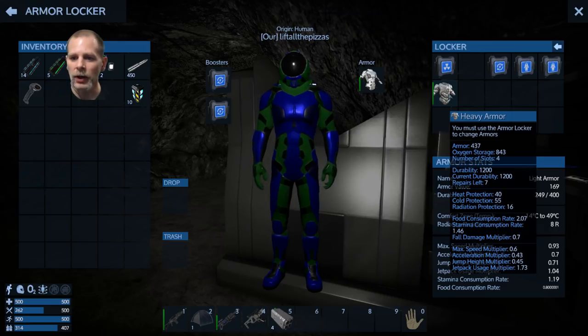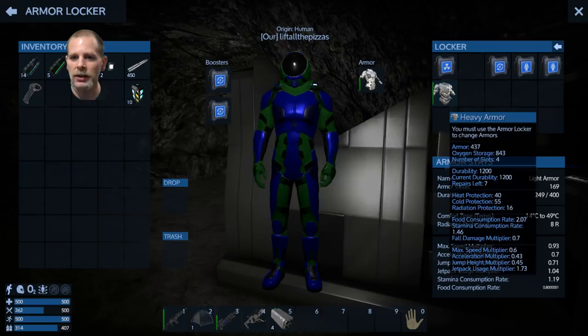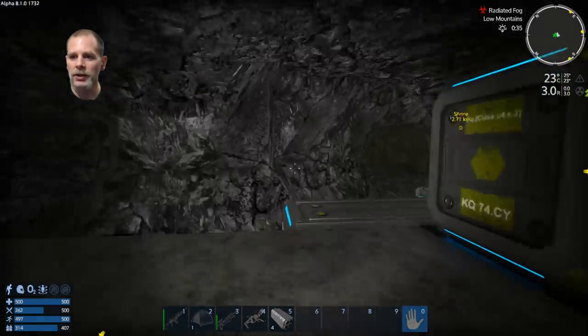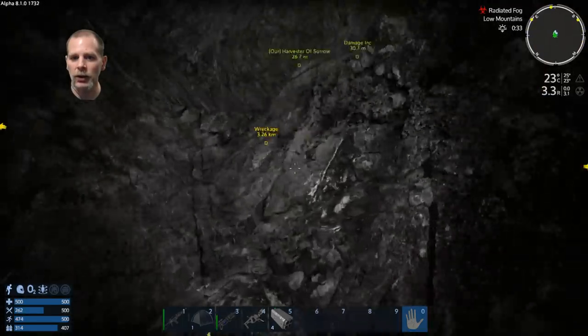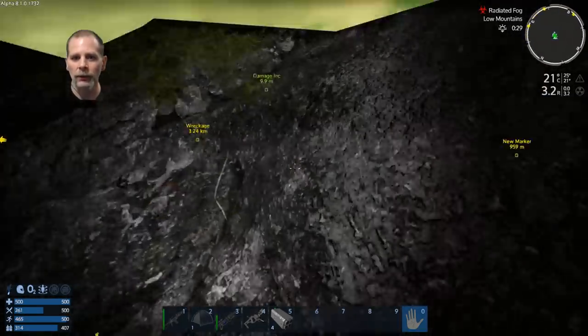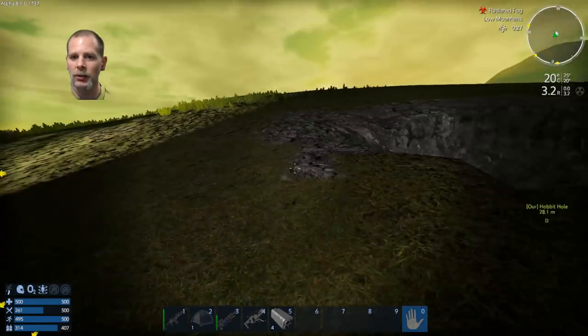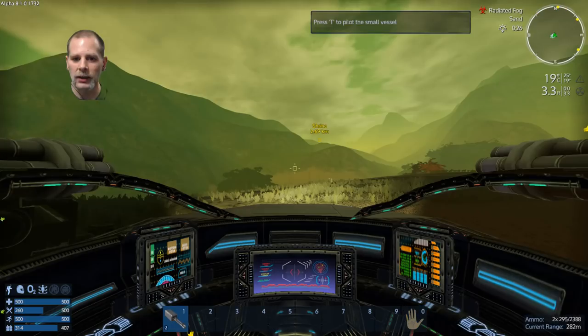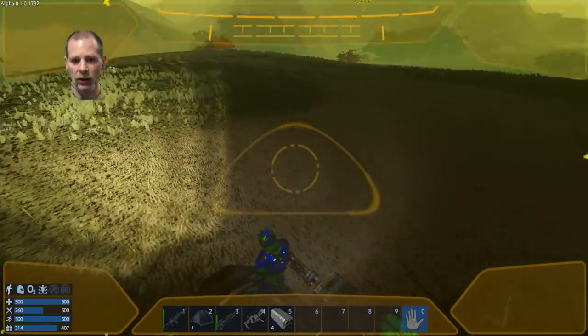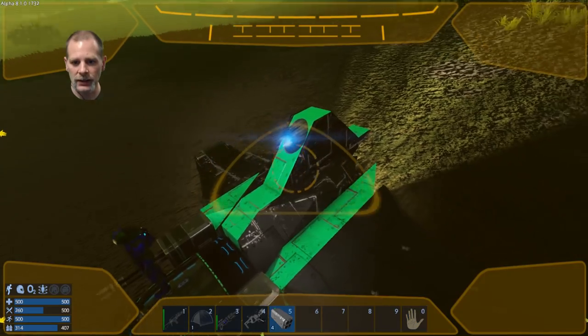Let me check our radiation protection - it's 16. Our current protection is 8, so we're going to see how the radiated fog does. If it gets really bad we'll just switch to the heavy armor so we're not taking radiation damage. Let's see if we can get this thing going.